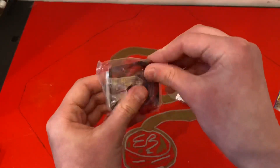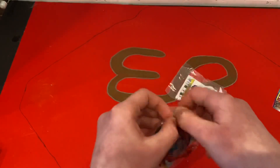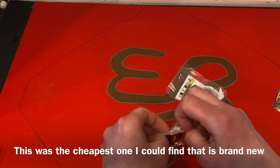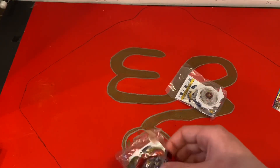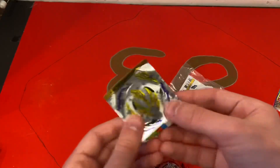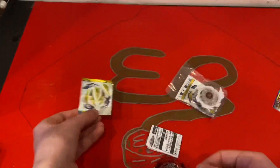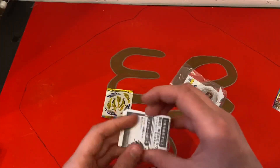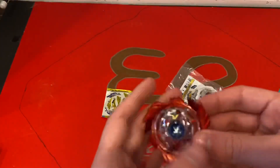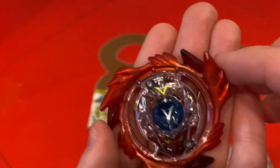We'll start with the red one because I think this one looks pretty cool. The original God Valkyrie is so rare now — I guess because it's popular. There we have it. The stickers are a little bent, but it's only on the corners so we should be good. Nice foil stickers, and this shows the instructions. Here we have the layer itself — it looks very nice. It's nice, clear, and red.